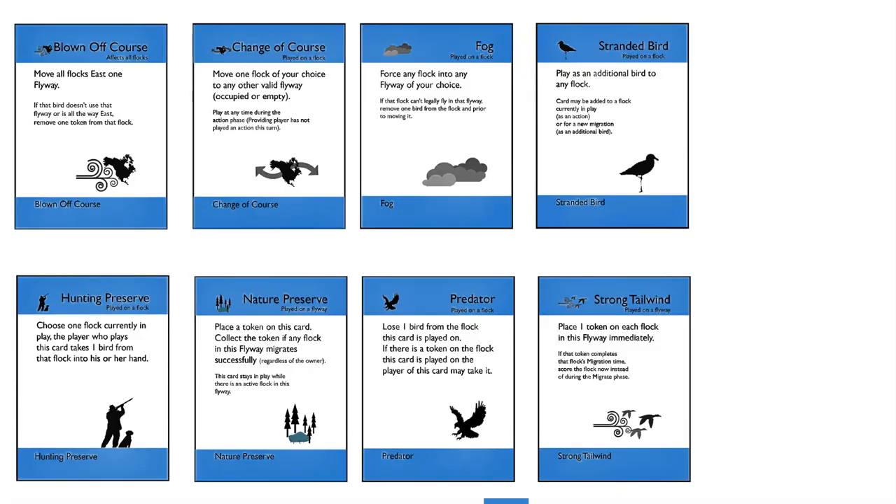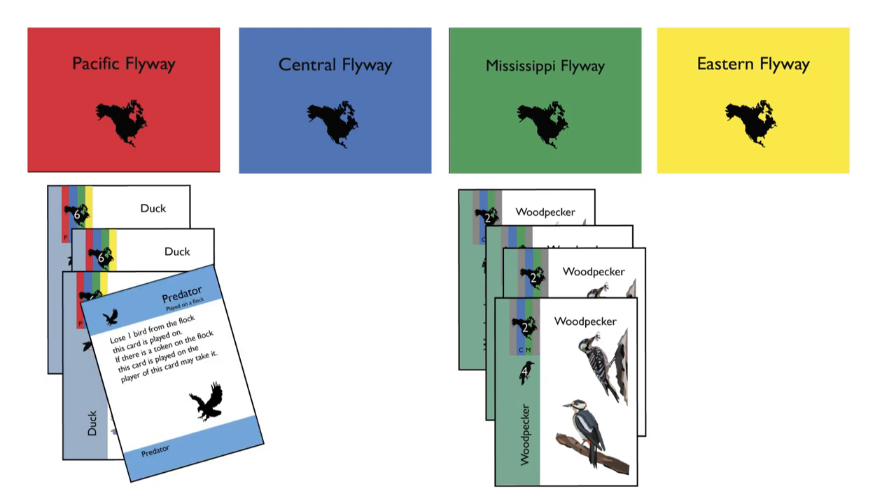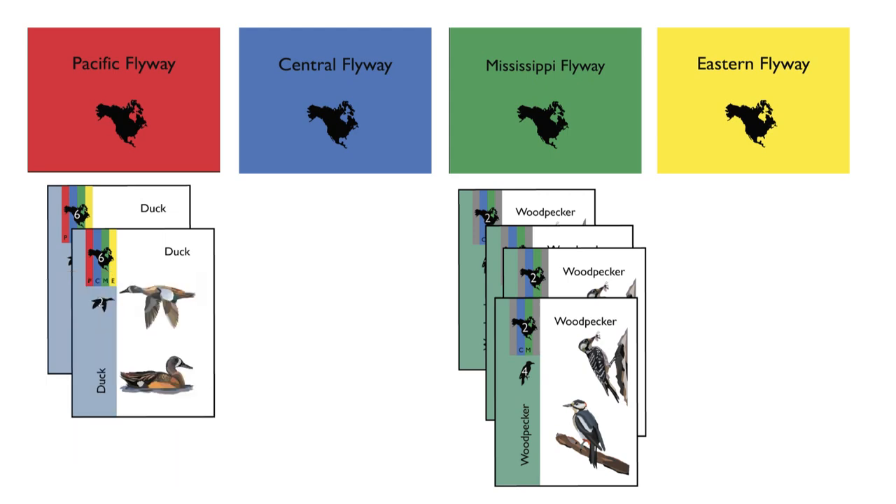In the second phase, players each have a chance to play any action cards they may have acquired. These may be played on any flock currently in play in a flyway, whether you own it or an opponent does.